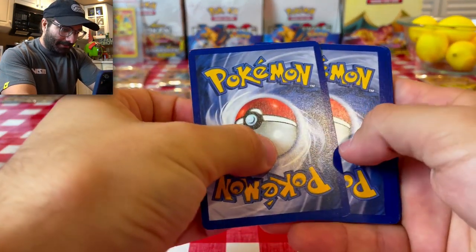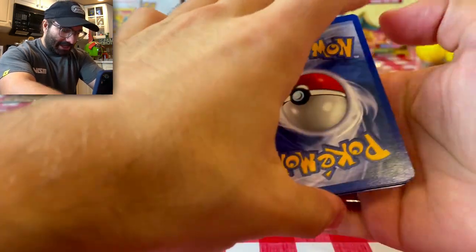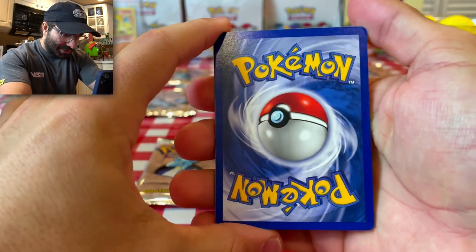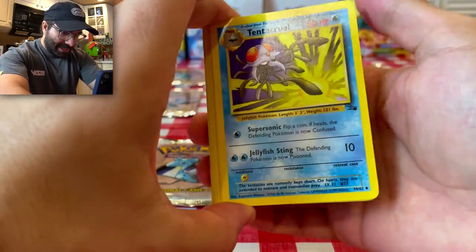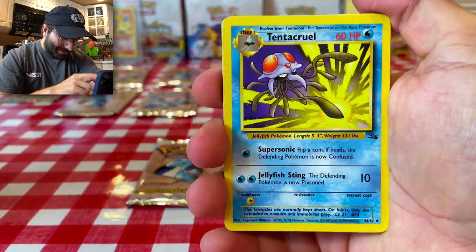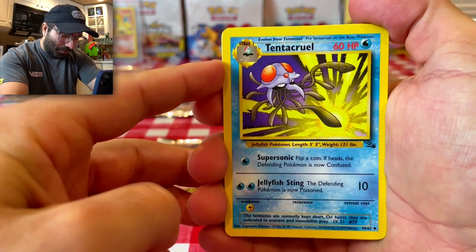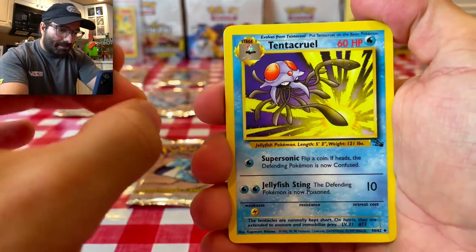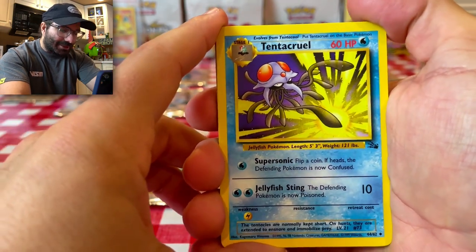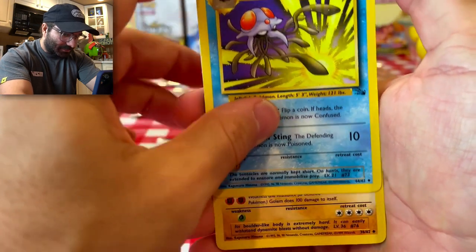Let's do the card trick — one, two, three. Now this card in the back is going to be our rare, our potential holo. The borders look great. Let's flip it around and begin. We are starting off with a Tentacruel. The nostalgia is so real right now — I literally remember this specific card.